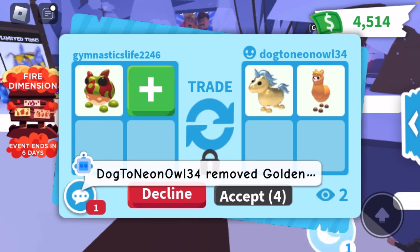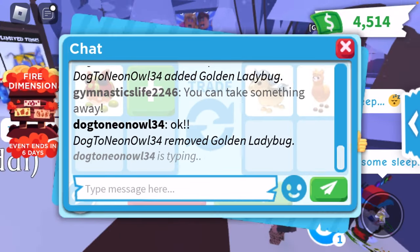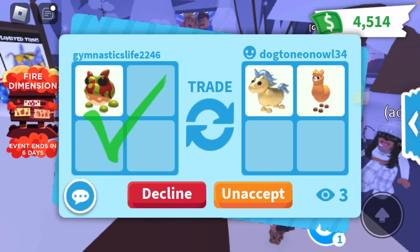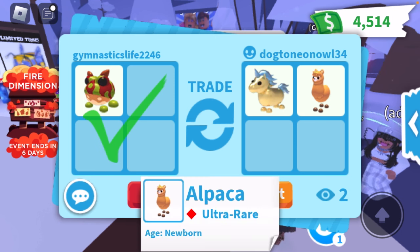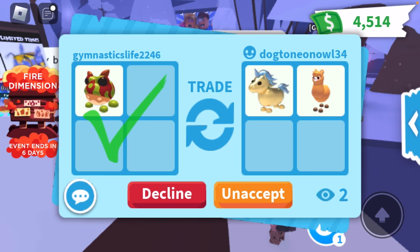I want them to take something away. Okay, they took that away. I'm going to say thank you so much. I think this is such a good trade — let me know down below. I'm really happy with this trade. I love golden unicorns, but I'm excited for the alpaca. I really want to get an alpaca. If they don't do it, that's also fine. I don't really mind — it's their pets.